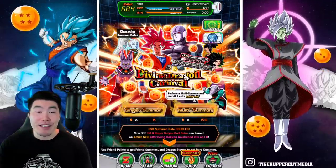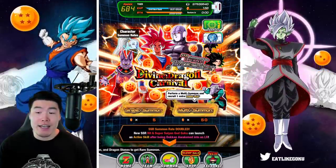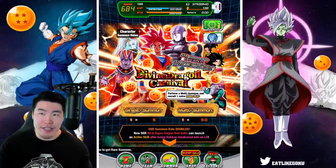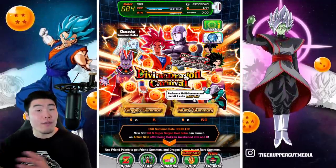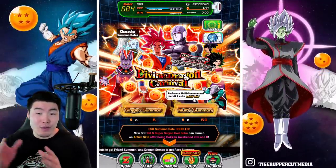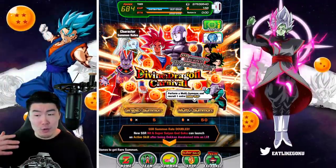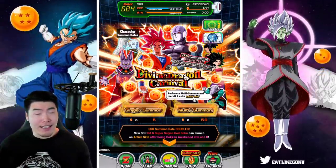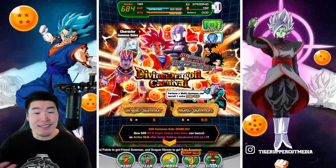So that is the Divine Dragon Carnival banner. Not too bad in my opinion. I think in my original Pass or Pull video, I gave this banner a 7 out of 10, but that was before I realized that there was LR Kale and Caulifla. So now I'm going to bump it to, I guess, a 7.5. I think that's fair.